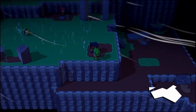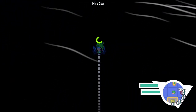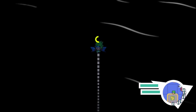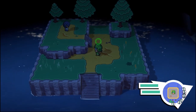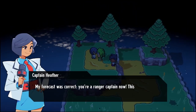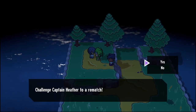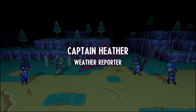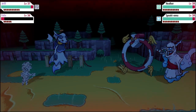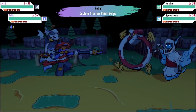Flying over to find our rematch against Captain Heather - the gym leader from earlier. You can travel so far with the archangels boosting your stamina. Captain Heather: my forecast was correct, you're a ranger captain now - perfect time for a rematch. We accept. I remember her strategy was spamming fog and one other weather condition. I forgot about Felix's red health - we can't rewind that, so that's a bit of a problem.